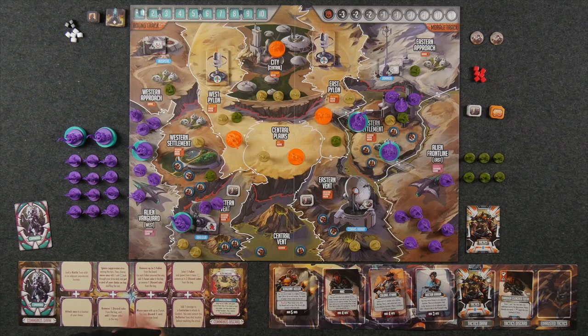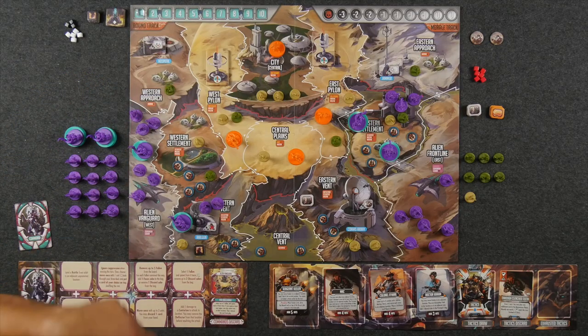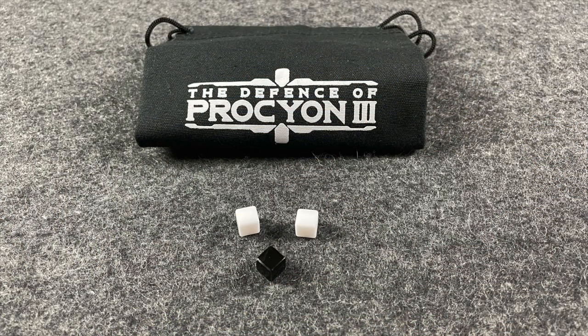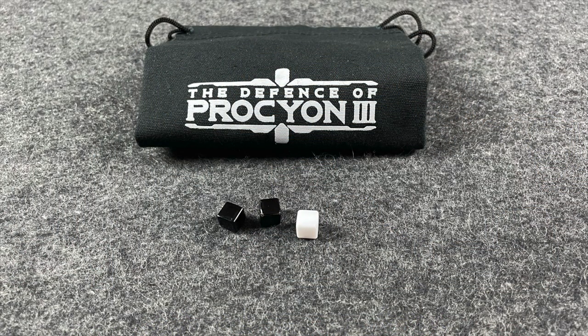Then randomly draw a number of cubes from your combat bag equal to your strength value. You have two different colors: black focus cubes, each constituting a successful hit, and white discord cubes, each being a miss. At the start of the game, your combat bag has 12 focus and 10 discord cubes. After resolving battle, some cubes get returned to your bag depending on how many you drew. If you drew only white discord cubes, one cube gets discarded and the rest return. If you drew exactly one focus cube and the rest discord, all cubes return. In any other situation, only one focus cube gets discarded and the rest go back.